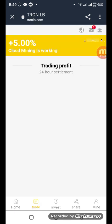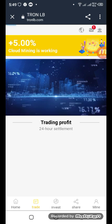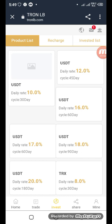Now let's come to the trading side. On the trading side you can see five percent cloud money works in trading — the trading profit is shown here. These are some investors listed. Click one of them to get information. Clicking this one, you can see the USDT daily rate is 16 percent. Now let's come to the share side.